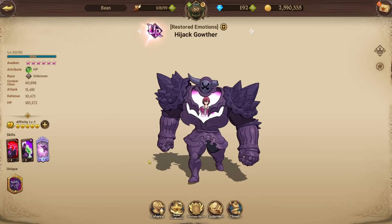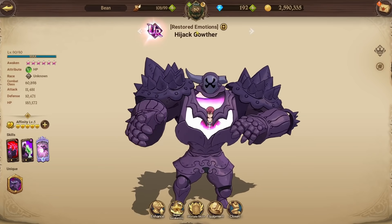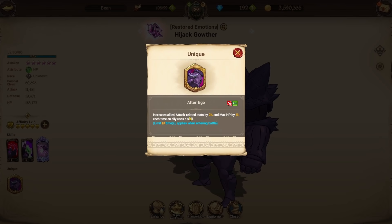Let's take a quick look at Gother — he's actually quite interesting. His passive, Alter Ego, increases allies' attack rate stats by 2% and max HP by 1% each time an ally uses a skill, limit 10 times, applies when entering battle. This is basically a lesser version of Green Gother's passive — Green Gother's passive at max is 35% attack rate stats, while this Gother at max passive is only 20%. However, you get two bonuses: max HP increase of 10%, which is really good.